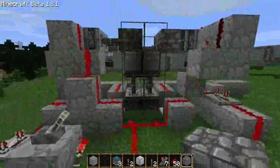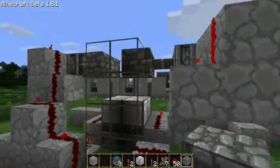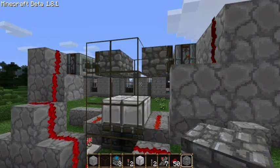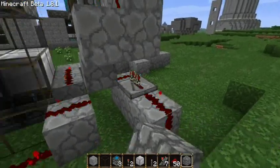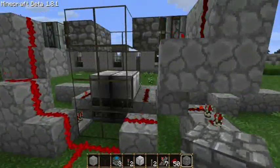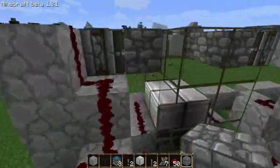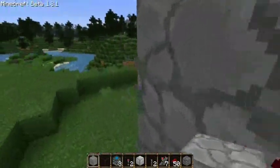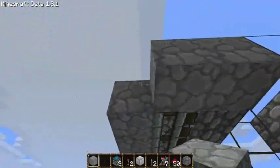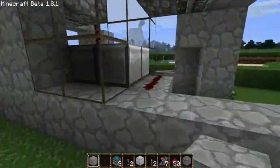That looks pretty good. You can change the exhaust time for a different sound — some people might think that's a little more realistic, as far as you can get realistic in Minecraft. I like three for the noise it makes; it actually sounds like a locomotive. So there you have your working cylinder with valves. You just want to cover these up with glass, or do whatever you want — I like to just see it. Just cover these all in and you've got yourself a cylinder.